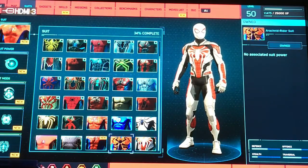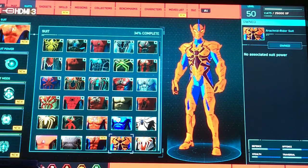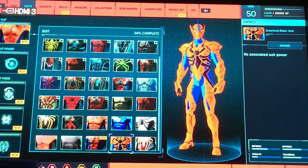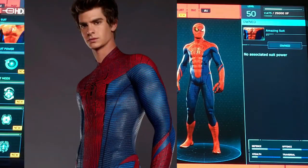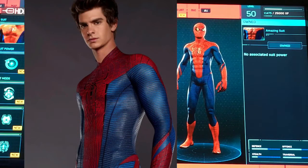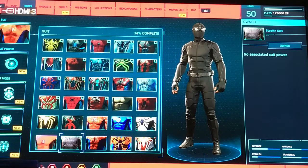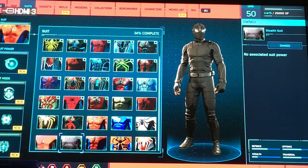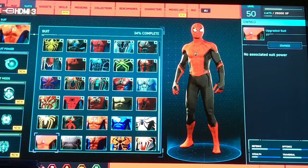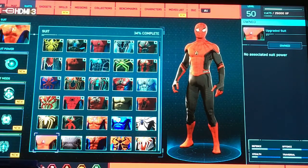Then we have the Armor Advanced suit and the Arachnid Rider suit, which is more of an anime-inspired one. Then we have the Amazing suit, which is from Andrew Garfield's Spider-Man movies. This is the stealth suit, which we saw in Spider-Man Far From Home when he went up against a spy mission thanks to Mysterio. And then this is the upgraded suit, which we also saw in the Tom Holland installment of movies.